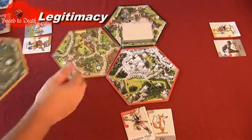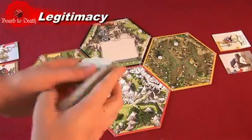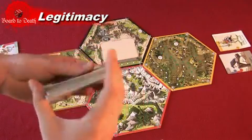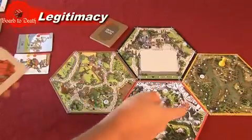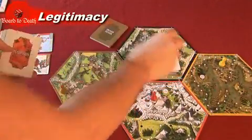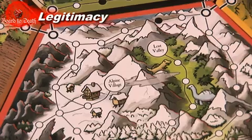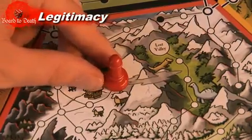Take the deck of cards for each of those regions, including the black region, and shuffle them all together. This will make the draw deck. For each region, take the top card from that deck and place it in the market. Shuffle all the jewel cards and place them next to the playing area. Each character has a starting location written on the card, so place your pawns on those locations. You are now ready to start the game.